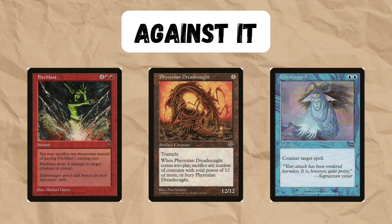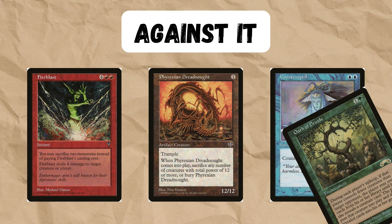Fast aggro decks that play off the top, like Sligh, are absolutely horrendous matchups. A very fast Phyrexian Dreadnought, especially in game 1 if we're not playing Terminate, can end us pretty quickly. Counterspell on Insidious Dreams is horrible because we still have to discard the cards. Also, being a red-black deck, we don't really have any ways to take out enchantments, so we have to hope to discard them.